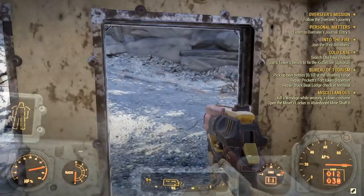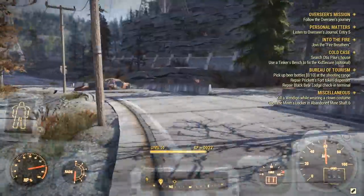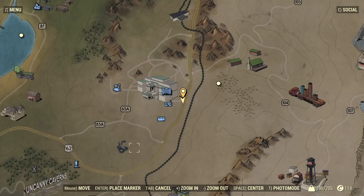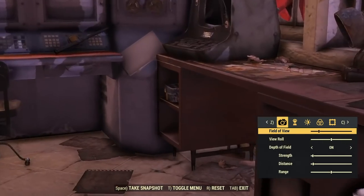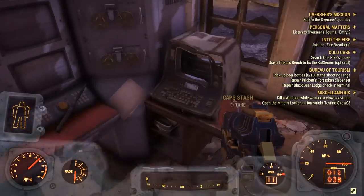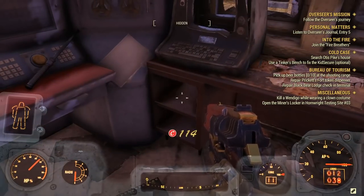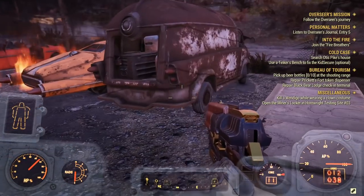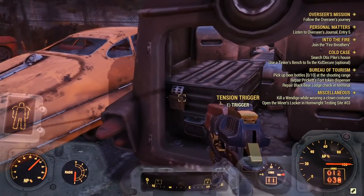Next stop, get out of there and follow the road up north to the service entrance to the resort. Inside the white booth you're going to find another cap stash, and right next to it you're going to find a van. Inside the van you're going to find two things: the cap stash and an explosive trap — so be sure to disable that first.